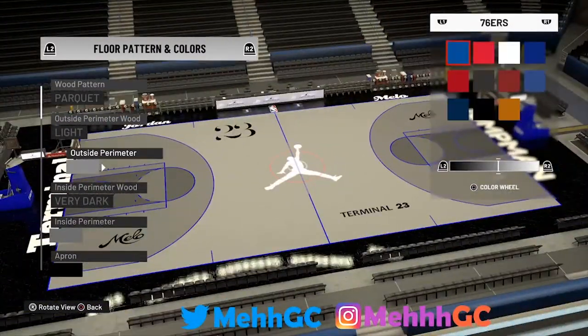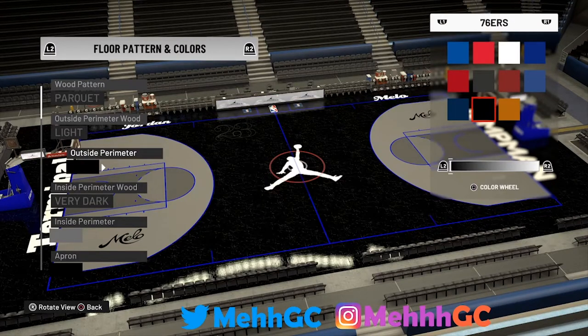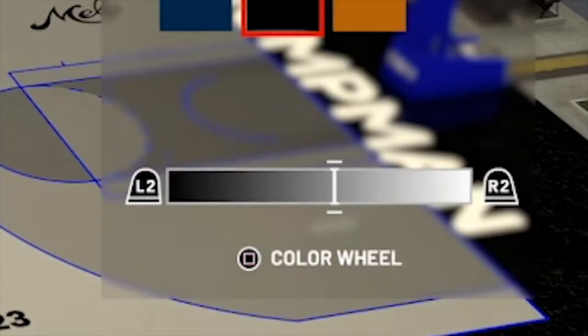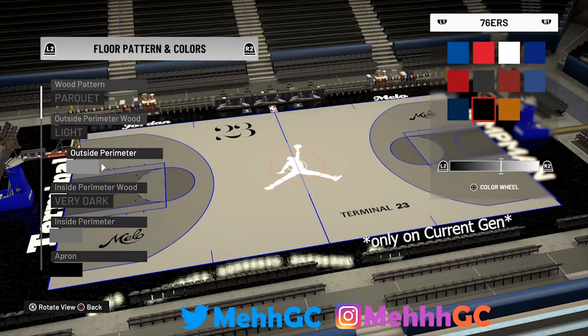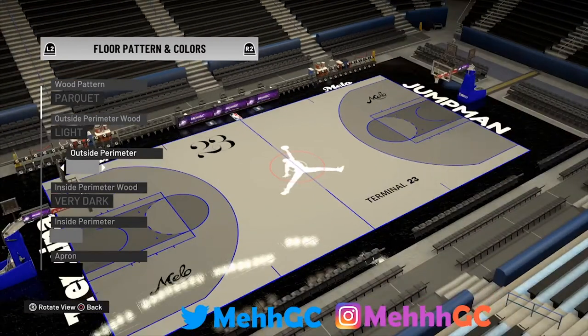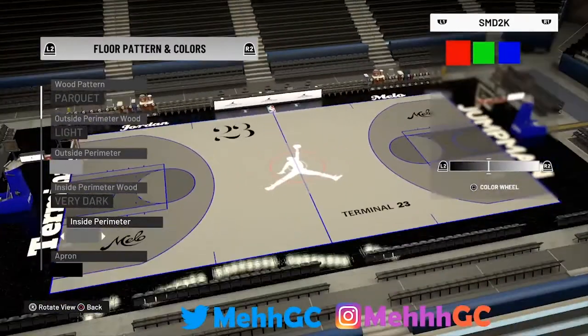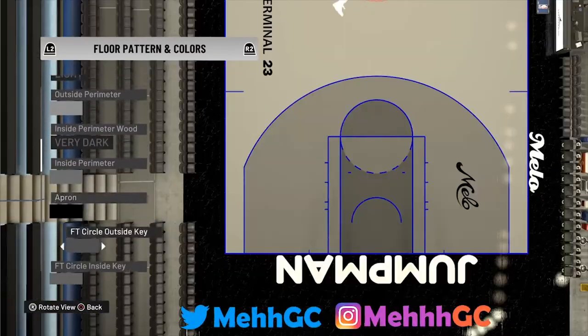The outside perimeter is going to be this color right here — pick a blackish color and move all the way above the R on the color wheel. This is only on PS4; if you're on PS5 it's a little more difficult. The inside perimeter is going to be above the L — same thing, just pick black or white and move above the L on the color wheel. The color wheel is very difficult especially on PS5.